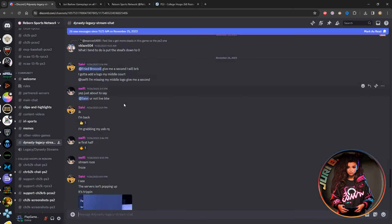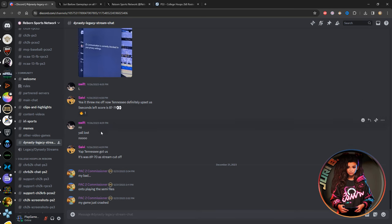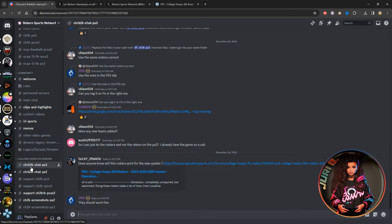People can join your streams live and watch you play. They also have a section where you can share dynasty streams — if you're playing a legacy or dynasty you can post scores and stats there. Further down there's a regular chat and a support chat. Be careful where you post your questions: there's a chat for PS3 and one for PS2.